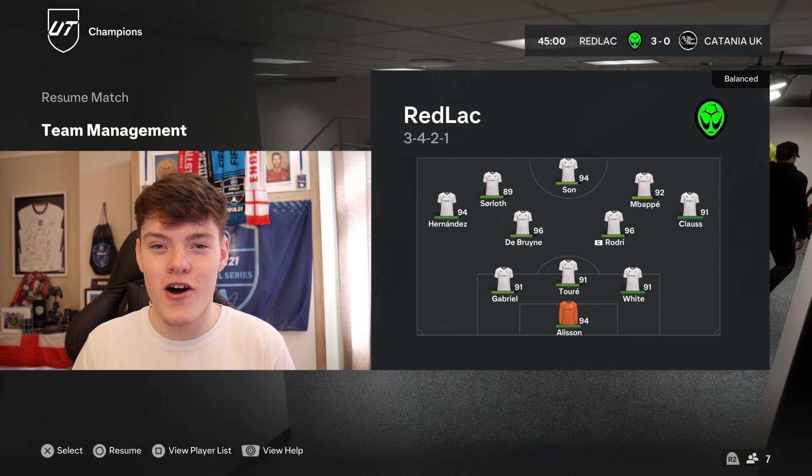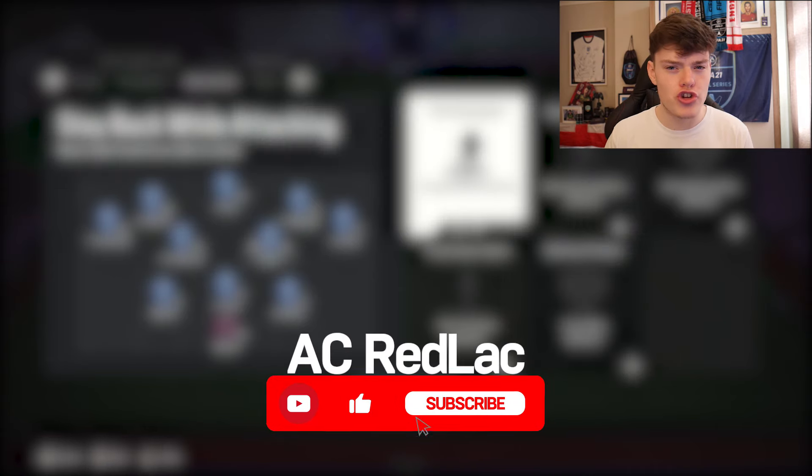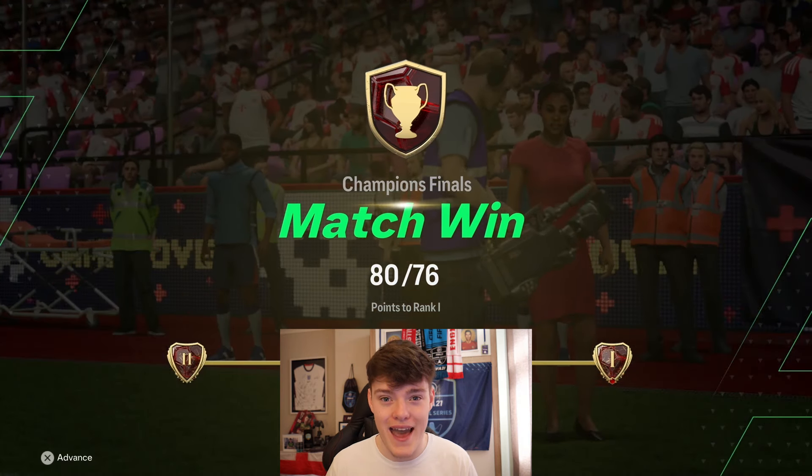Pro custom tactics in FC24 - look no further. My name is Redlack and I'm a pro player. These are Pep Guardiola's 3421 tactics which are solid at the back and clinical in attack. Let's get into the tactics and I'll tell you how to use them properly. I'll explain each and every position's instructions and what type of player you should use there. This is so you can maximise these tactics and get your highest rank ever.